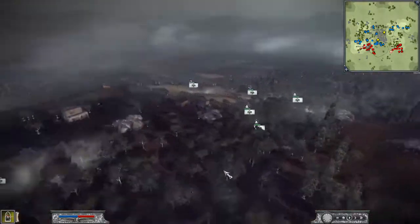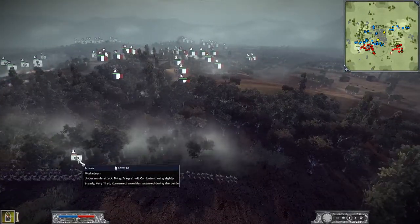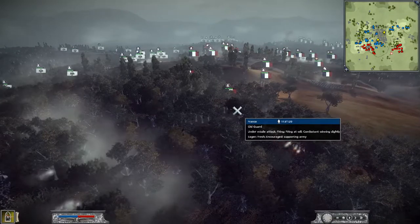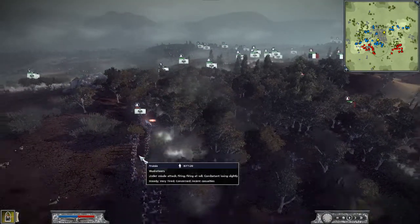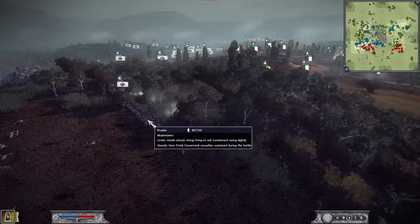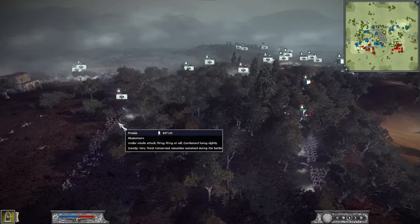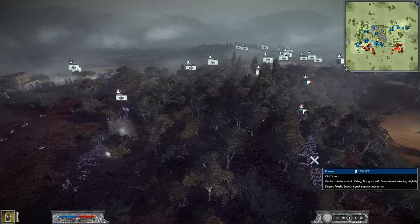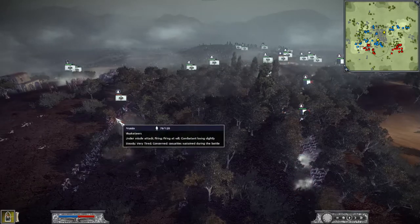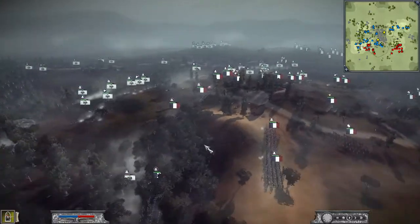Let's go check out what Burnside is doing over here with the push on the right. It's looking a little dicey for him. Old Guard versus Musketeers — that's not going to be good. He's down to 83, down to 106... 76. Falling fast.